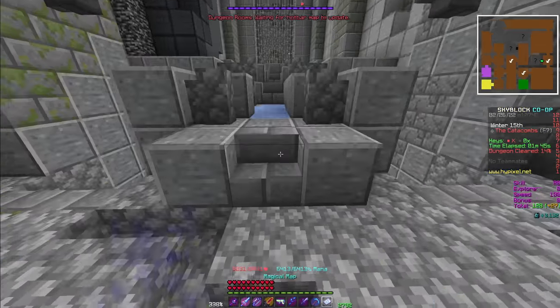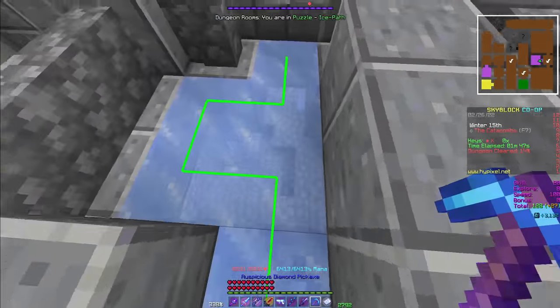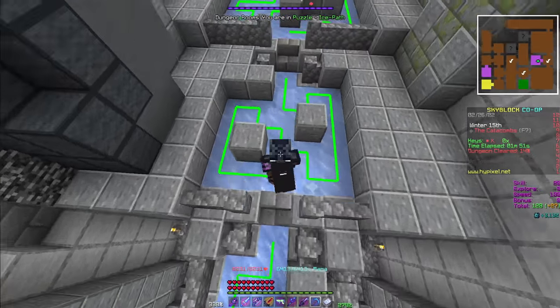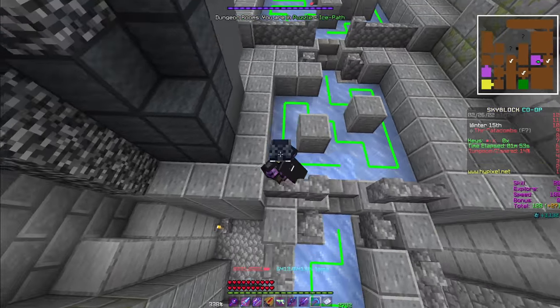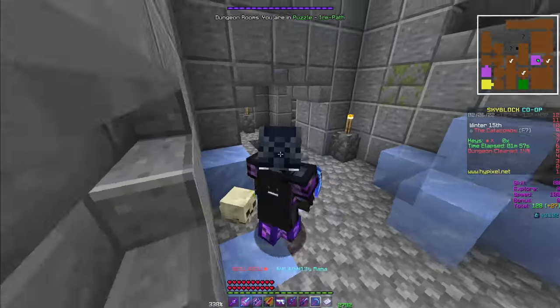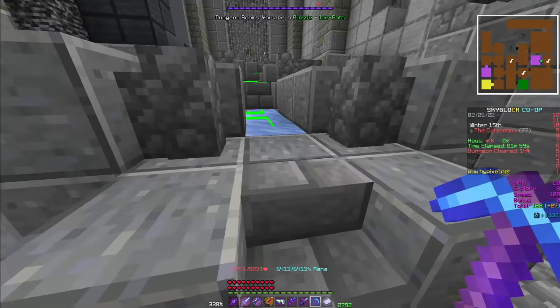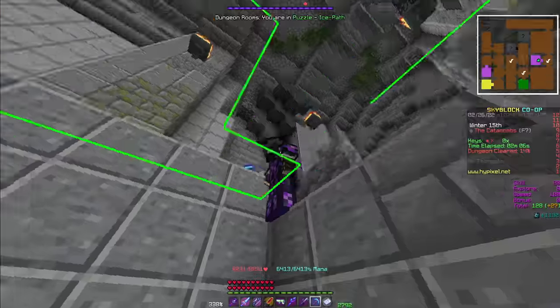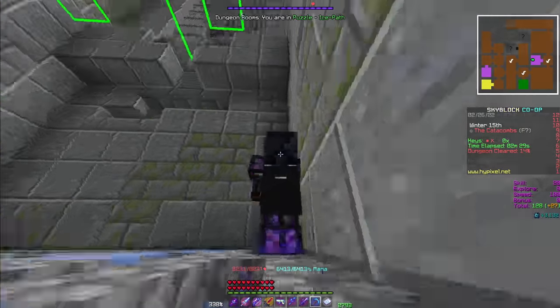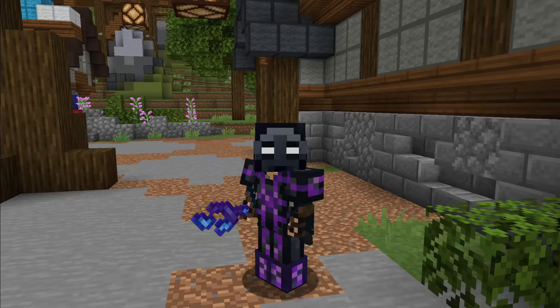Ice Fill has three stages, each progressively harder. You complete a stage by turning all the ice into packed ice by walking over it, but you can only walk onto each block once. If you walk on a block you've already walked on, the ice will break and you have to start over. You also cannot move diagonally, and if you move too fast the game will think you are moving diagonally. You cannot fail this puzzle and have an infinite number of attempts.